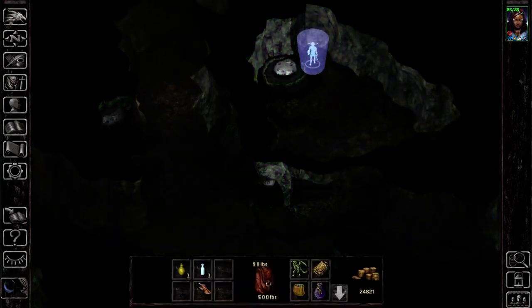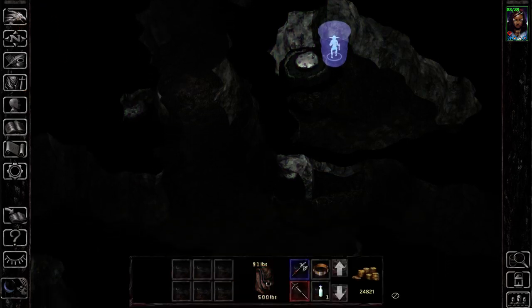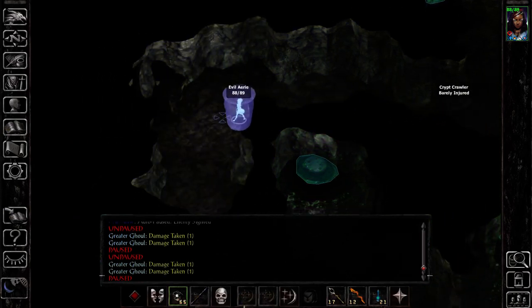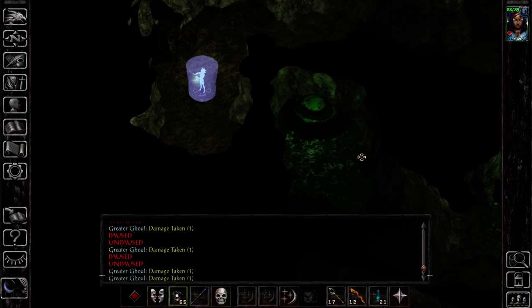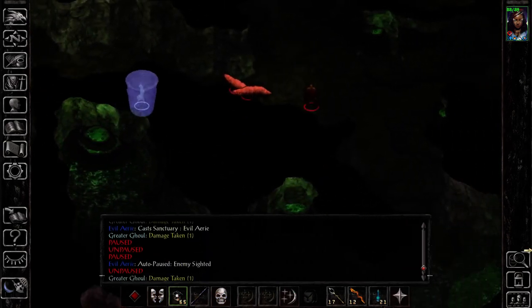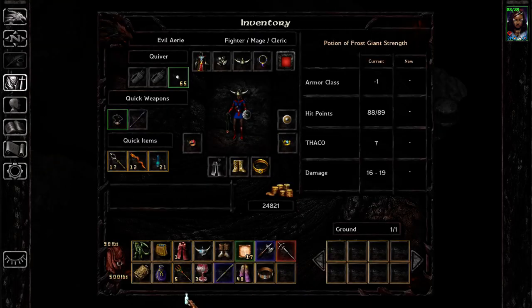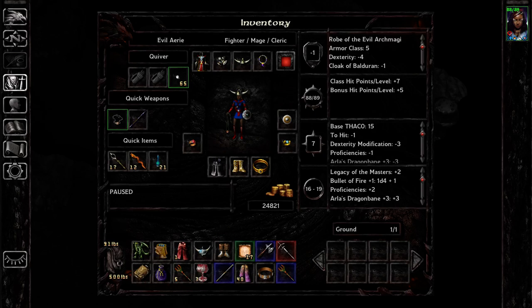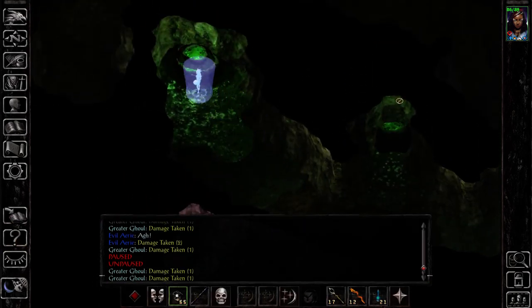Might as well grab whatever we can grab along the way. Maybe I should recast my sanctuary while I'm out of sight. I only need a single treasure so I don't need to save these sanctuaries up or anything like that. Okay, that is nice. So I could put this in — yes, so we have one more space. I shouldn't need it anymore.